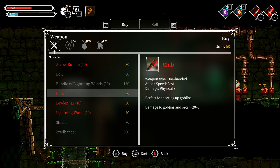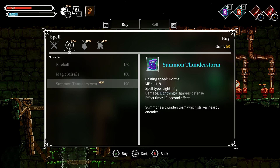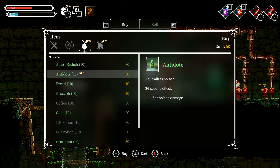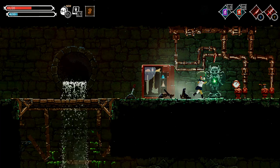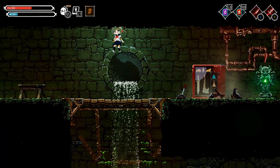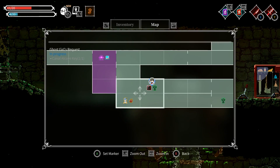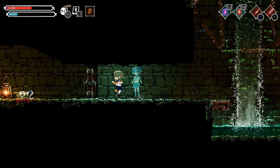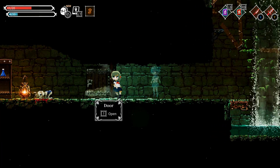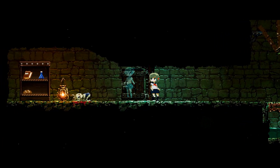Anything new? Club, lightning wands, fireball, summoned thunderstorm — nice. Gladiator's armor — okay, kind of cool. She's literally straight down to the left. There you go — it opened.